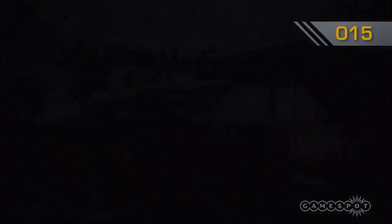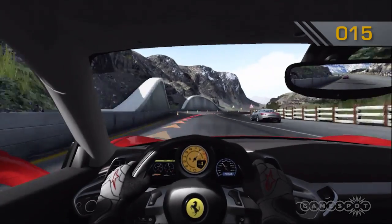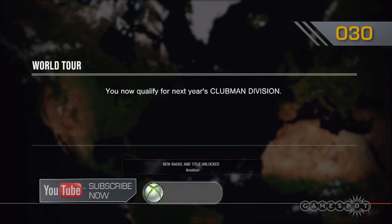Doing that will net you some great gift cars and a 15 point achievement. From there the game puts you behind the wheel of a Ferrari in the Bernese Alps. You get 15 points for this one regardless of how you finish. From there you'll begin your career mode and start building up your driver level, receiving award cars, and completing race seasons.